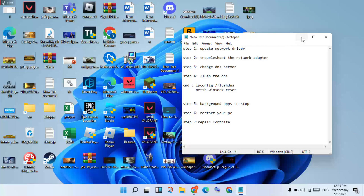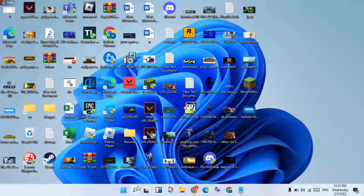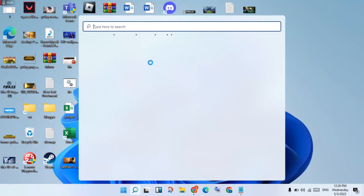Troubleshoot the Network Adapter. Go to Settings and switch to the Network Adapter settings.